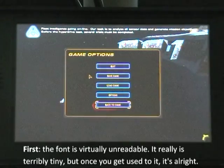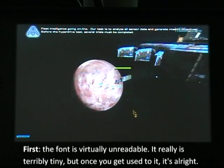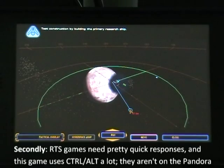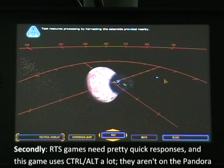Generate mission objectives. Before the hyperdrive test, several trials must be completed. Test construction by building the primary research ship. Test resource processing by harvesting the asteroids provided nearby.